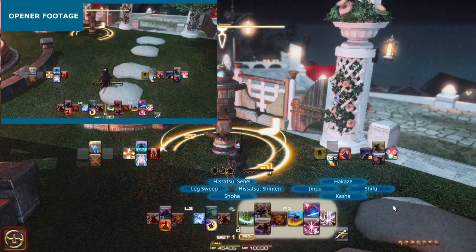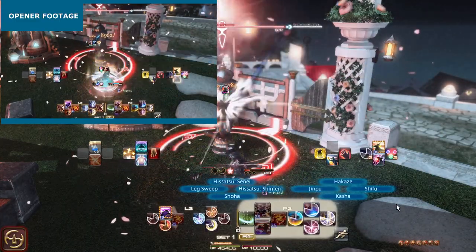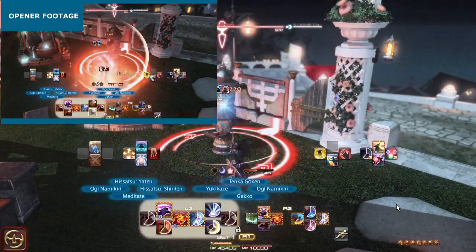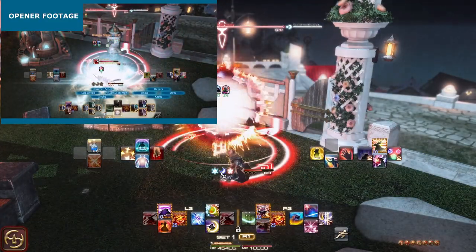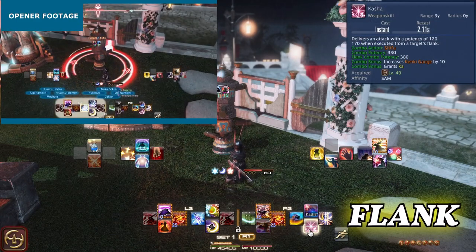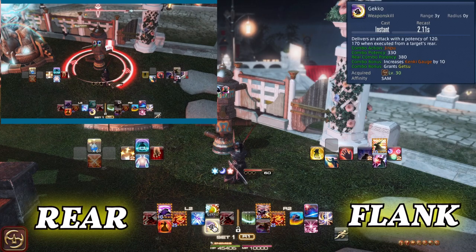On the primary, we have our weapon skills for our combos. Hakaze, Shifu, and Kasha create the rightmost Sen. Hakaze stays on the right for Shinpu, but goes into the left for Gekko, signifying it is the center Sen. Hakaze to Yugaze creates the leftmost Sen. This allows the actions to be representative of their order on the gauge, and also defines our rules for flank and rear. On the right we have Kasha which is flank, so the right side of the primary will be for flank actions for all melee. On the left we have Gekko which is rear, so the left side of the primary will be for rear actions for all melee as well.